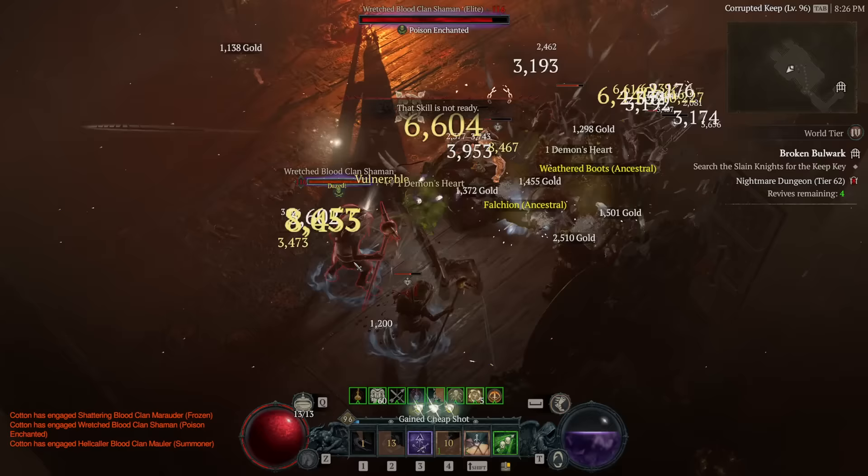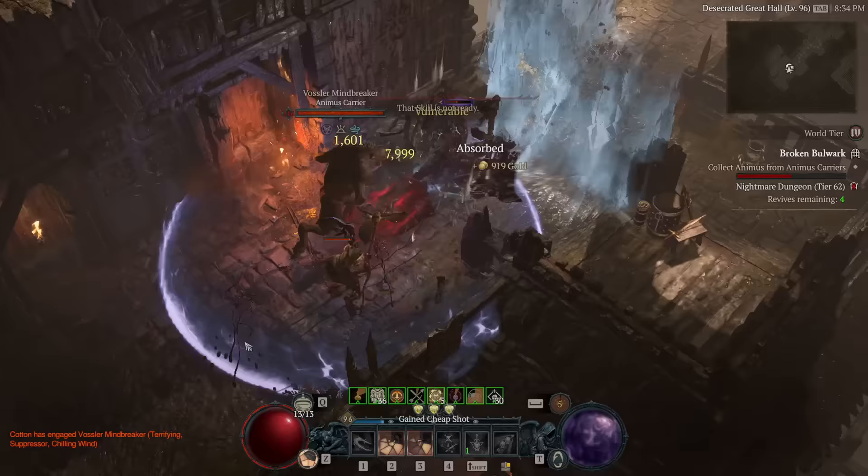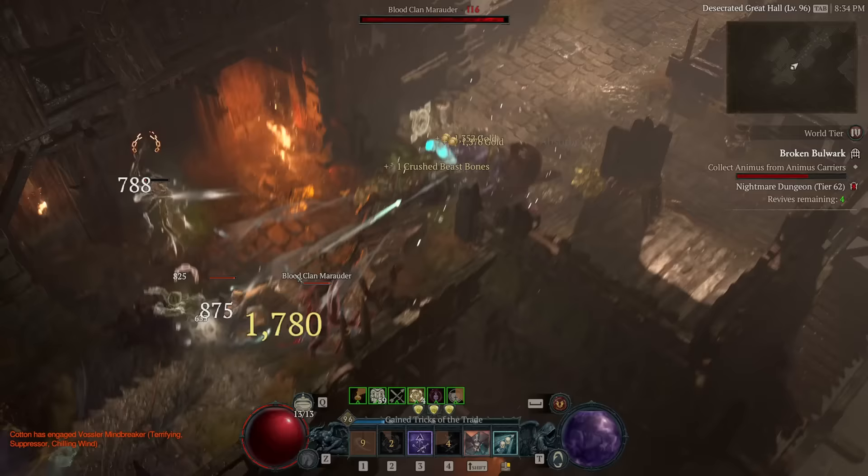First and foremost, this thing is designed to make you an absolute tank. The effect itself makes it so anytime you take damage, for every 1% life that you would have lost, you instead lose three of your resource, unless you run out of resource, at which point you start losing health like normal. Essentially, the idea is it takes your resource meter and makes it double up as a secondary barrier, draining that when it's taking damage before losing your actual health.